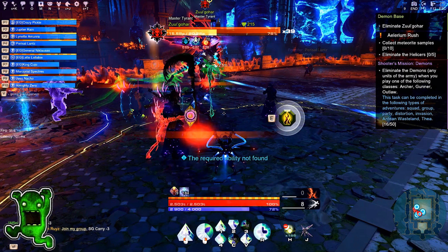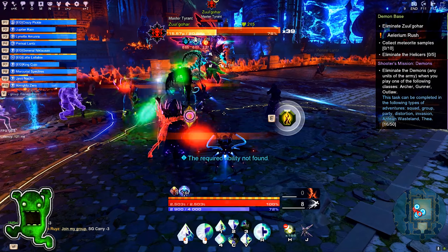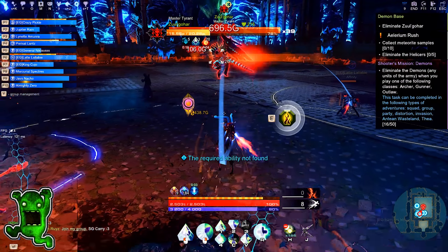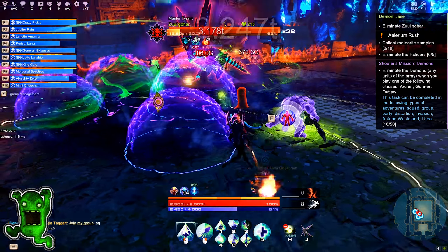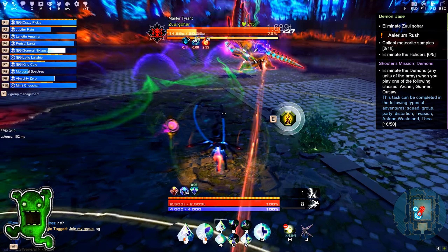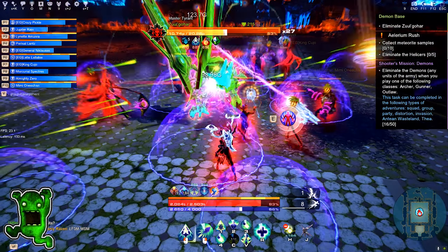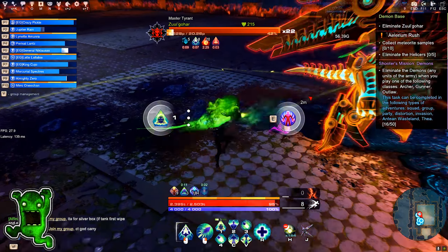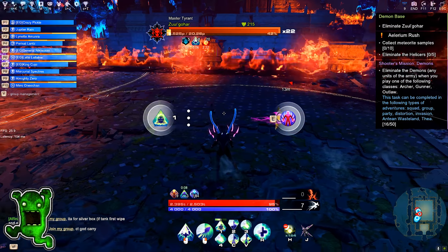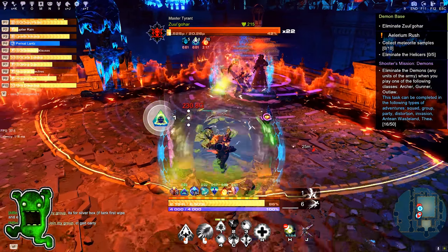The boss charges for a while, then jumps into the center of the arena, creating a powerful wave that deals damage, repels party members, and summons demons to the edge of the arena. Boss creates in front of itself a set of astral domes that expand and explode, causing damage to all around. After losing some health, the aberration will change — periodically the boss will jump into the center of the arena, pull all characters to him, and create aberrations around him. The boss then flies into the air and summons fireballs that start moving around the arena, dealing damage and applying a burning effect on player characters.